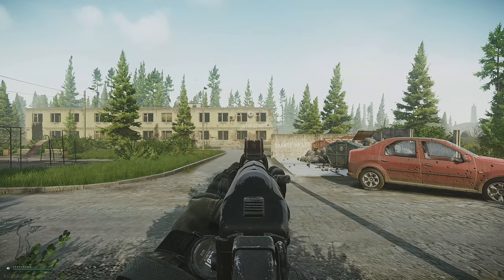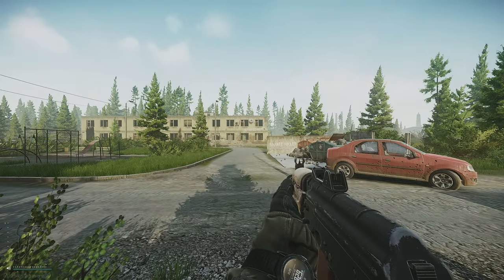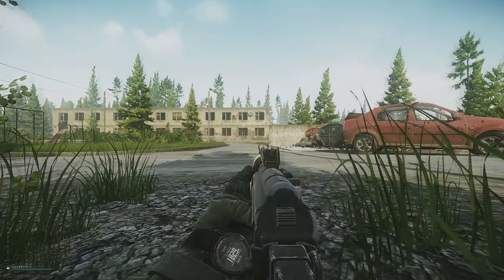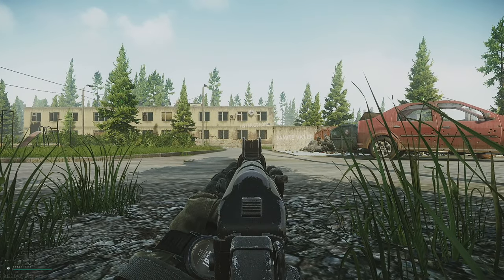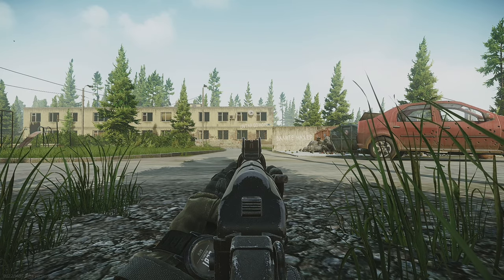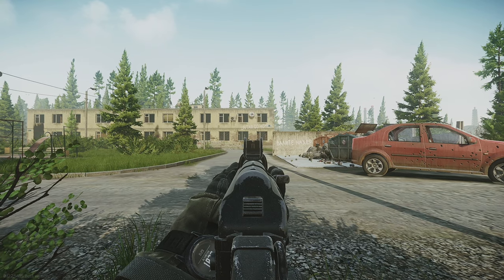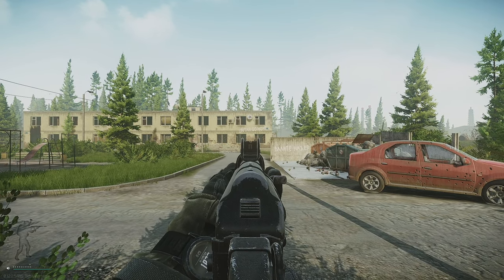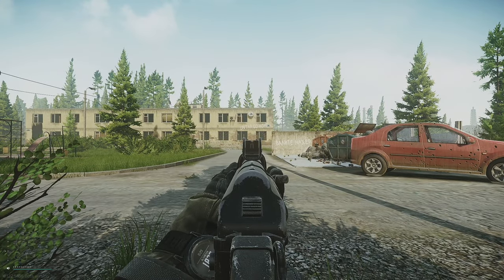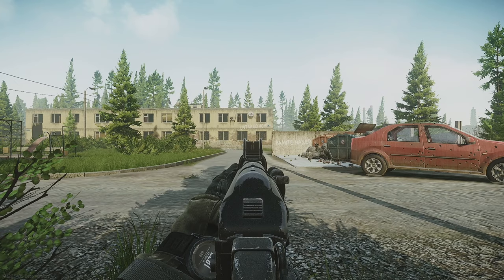Remember, once you ADS it's also important to hold your breath and understand that shooting from a crouched, standing, and prone position is going to change and alter your recoil patterns. Prone has the least recoil, crouched is second least, and standing gives you the highest recoil pattern as you don't have enough body behind you to help absorb the impact and blowback of your weapon.